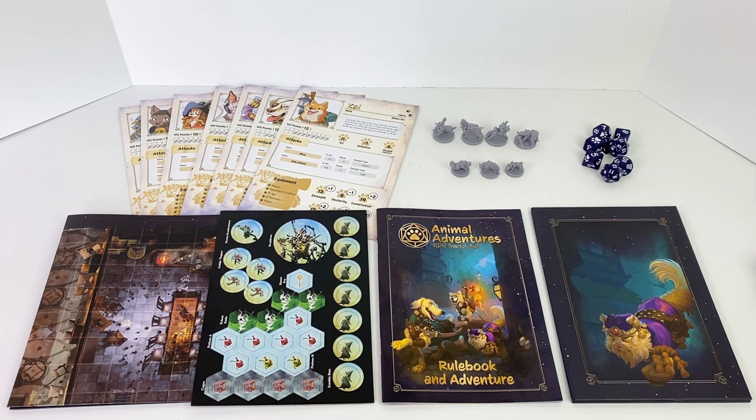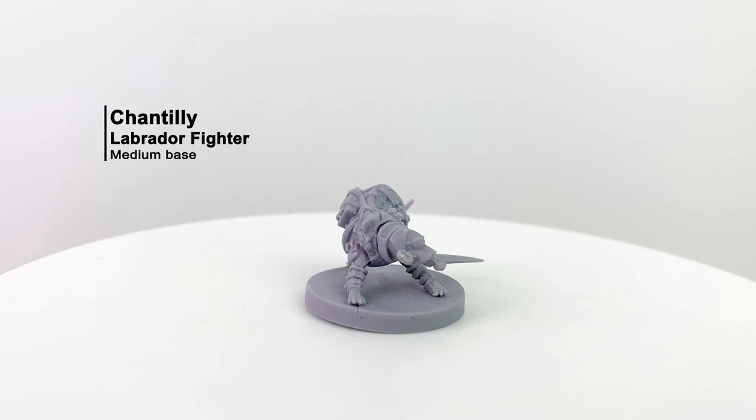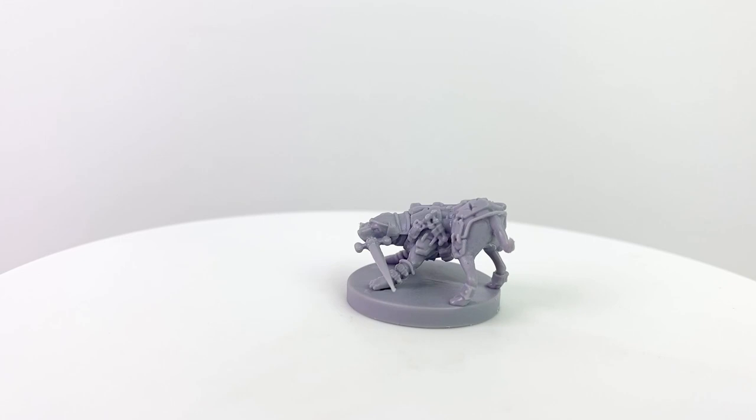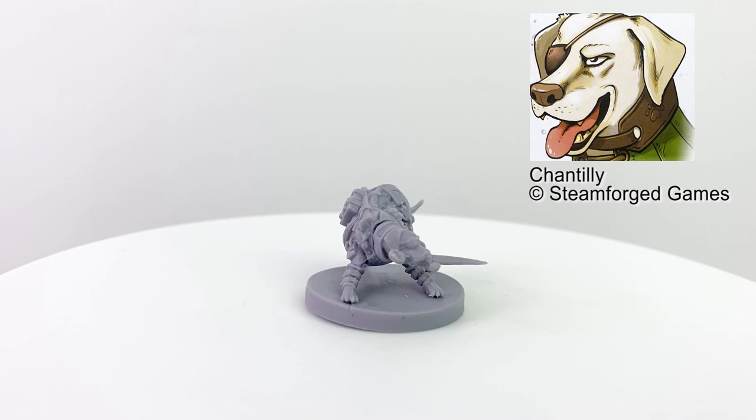Let's take a closer look at our cast of characters. Chantilly is a female Labrador fighter. She's a tough-as-nails frontline skirmisher who isn't particularly fond of her name that's more often associated with delicate lace than with the pointy end of a sword. So she may overcompensate a little bit on the battlefield to prove her mettle. She comes armed — or mouthed, as it were — with a greatsword and a chain shirt.